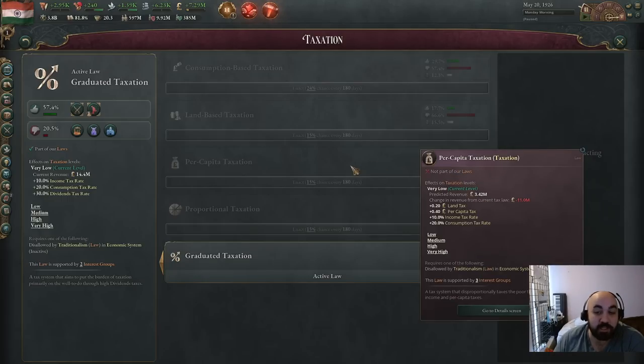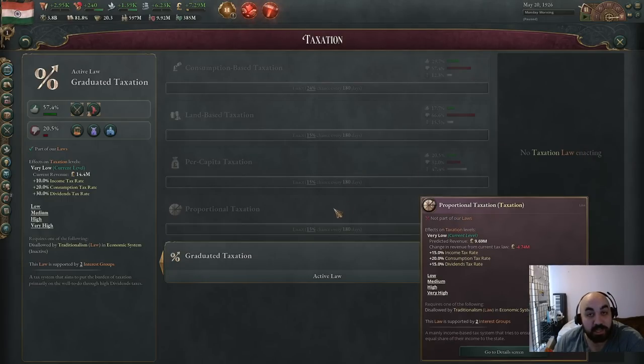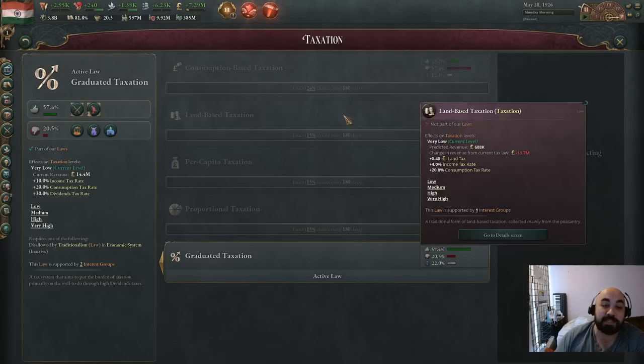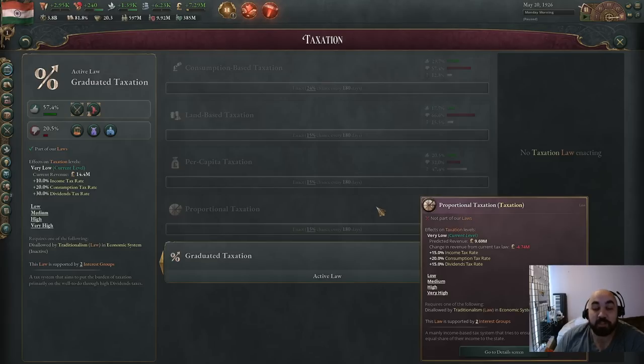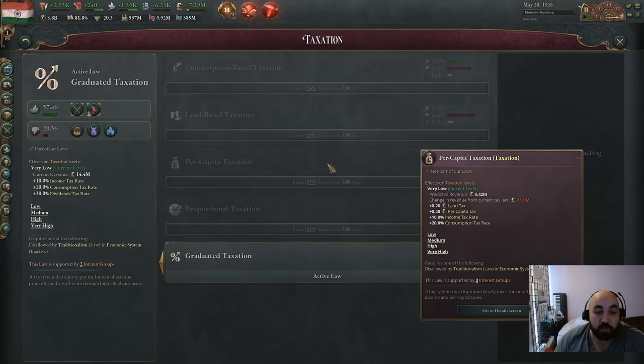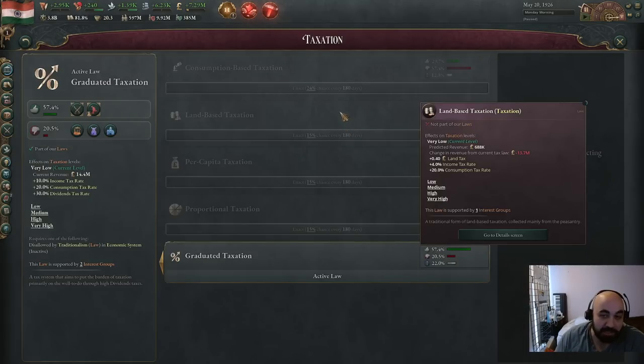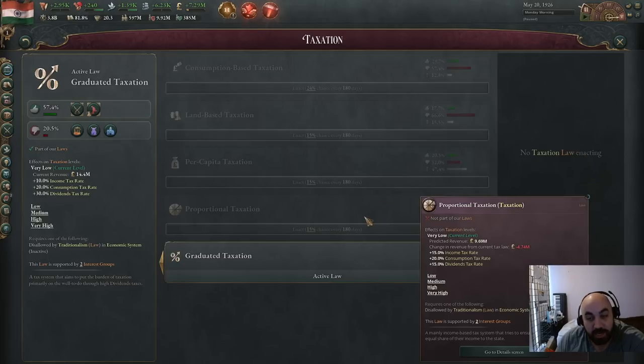A useful trick: if you're on per capita taxation and can't pass proportional taxation directly, you can go back from per capita to land-based taxation, then forward to proportional. The only group supporting per capita to proportional is the trade unionists — the very group you're trying to empower. But going from land-based to proportional, the armed forces and petite bourgeoisie will also support it, allowing you to get it through.